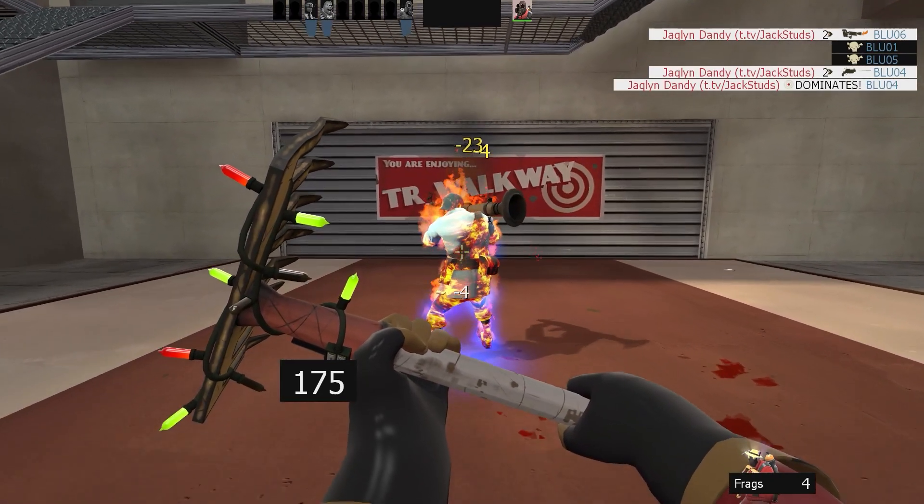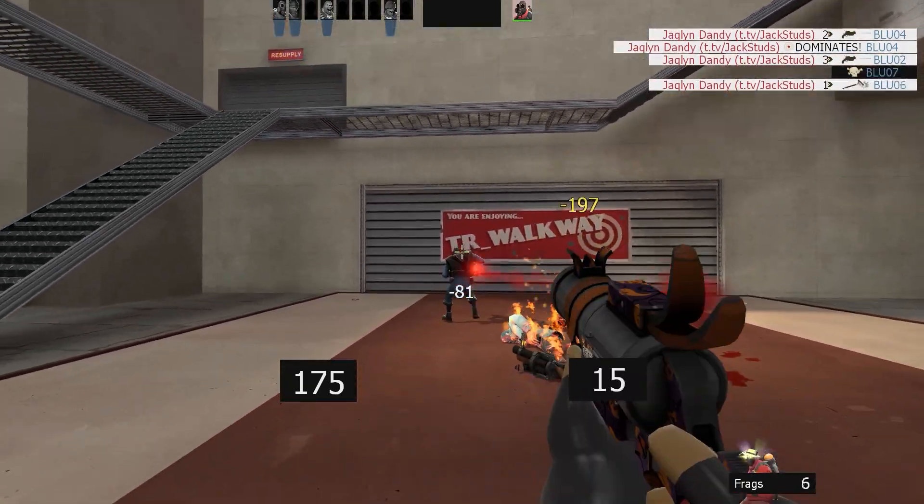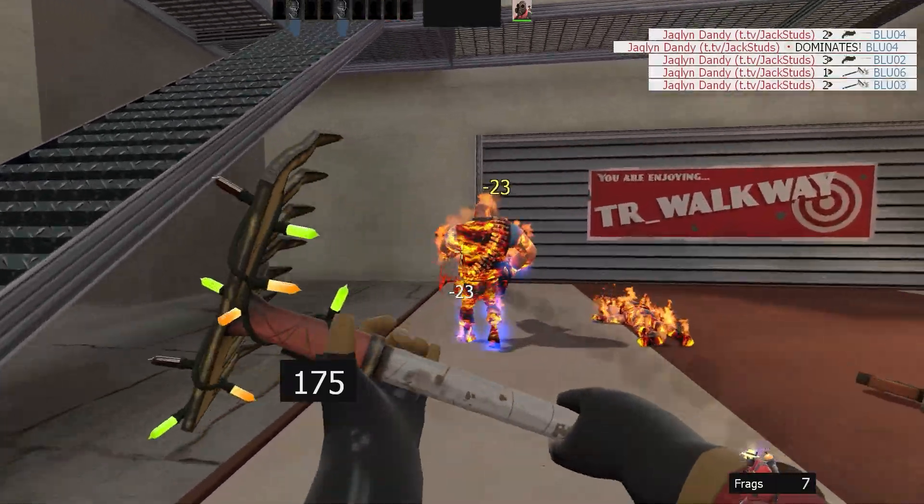The 20% damage bonus on the axe only really helps you fight heavies, soldiers, and medics. It lets you kill medics in 2, soldiers in 3, and heavies in 4 hits, saving you a hit on each.